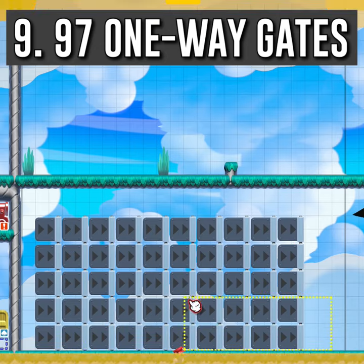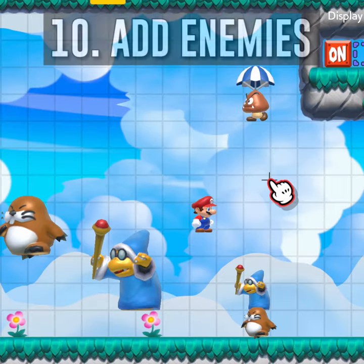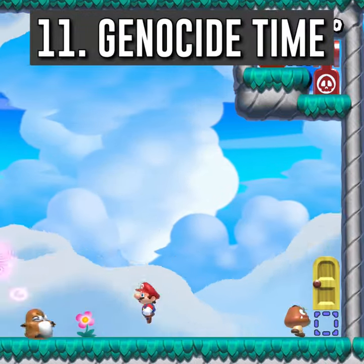Place 97 one-way gates outside the arena. Add as many enemies as you want. Bask in glorious destruction.